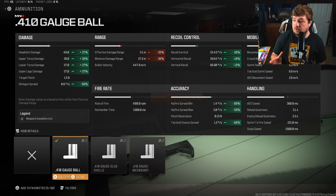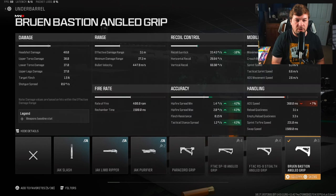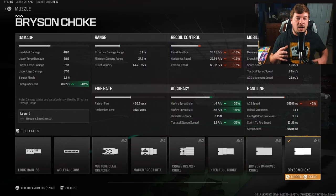It increases all of your damage by like 37 percent — that speaks volumes. The damage range is decent, pretty on par with the rest of the shotguns at 3.1 meters. Personally I like to run this shotgun in tac stance, which is why I'm going with the Brewing Bash angle grip — it gives you a 43 percent increase to tactical stance spread. It also helps hip fire, but tac stance is the primary reason I chose this underbarrel.